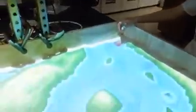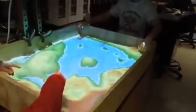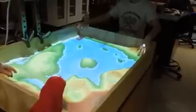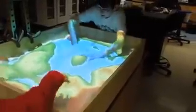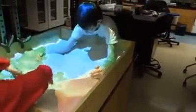Also, the wave tank is running next door if you want to look at that — it's making a beach. I think somebody's running it for a class. Alright, change the topography one more time. Build a huge island in the middle that has a lake in it that has an island in the lake.